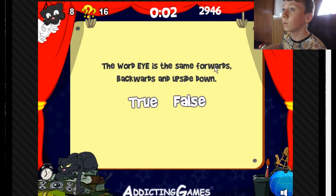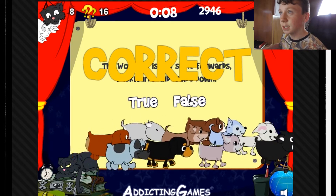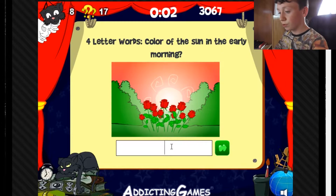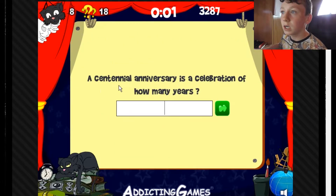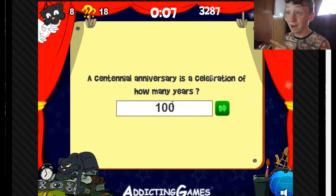The word 'A' is the same forwards, backwards, and upside down — it's the same forwards and backwards, but upside down? No. Four-letter words: color of the sun. Okay, that's rose. What? A kind of celebration of how many years? A hundred? Ooh, that was a guess.